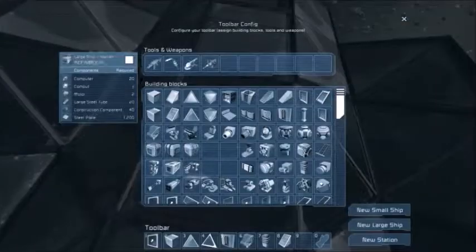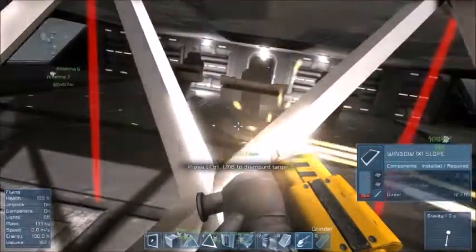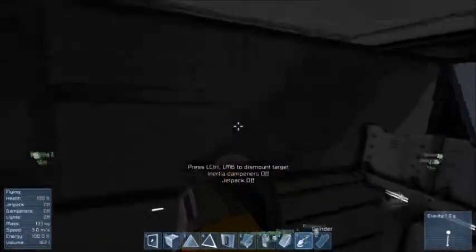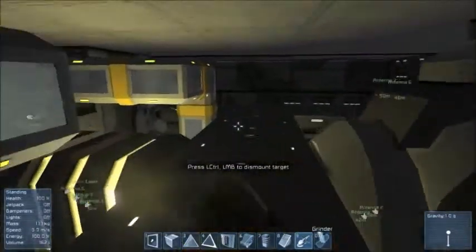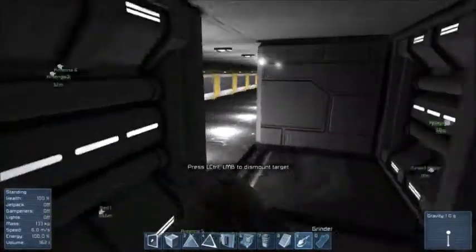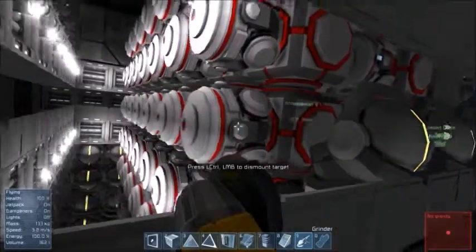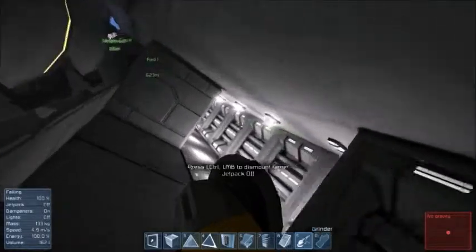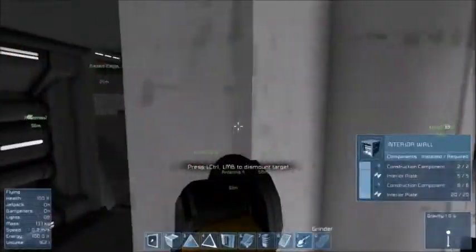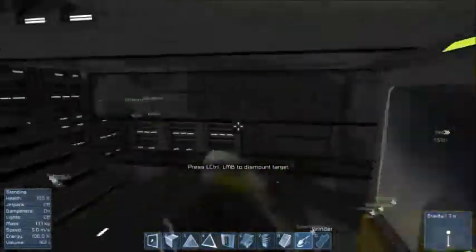We're going to be lazy again and get in the old fashioned way. Once we get inside, there's not too much inside. However it's quite nice, even though there's not too much room. There's no gravity down here for some reason. The way in, by the way, is you fly through the big thing in the front to get in.